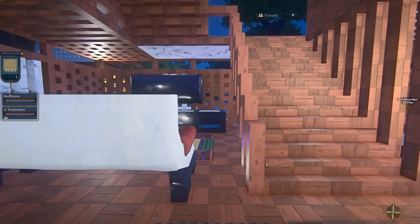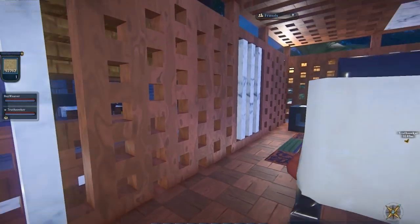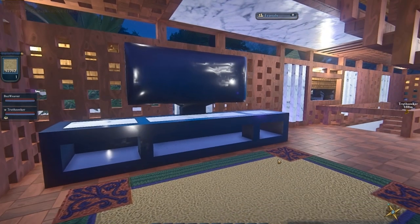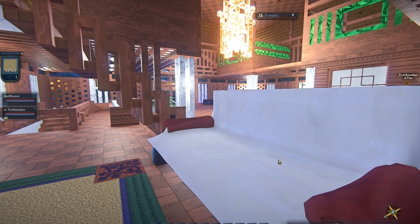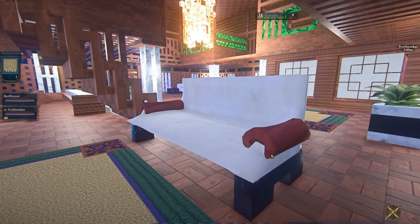Now you can't have a resort without a nice flat screen television. The couch was actually made from the same template I made the flat screen with. I made the flat screen outside, templated it, brought it inside, and then built the cabinet around it. The cushions were done the same way — two flat screens, one turned each way for two pillows made for the armrests, and then I built the base.